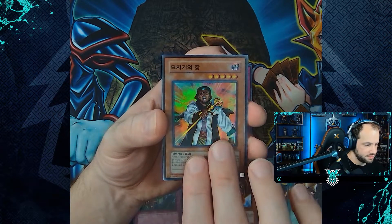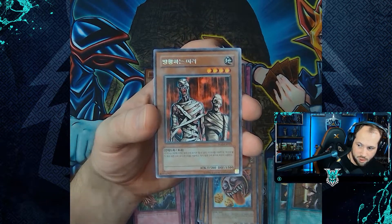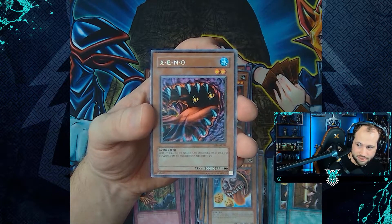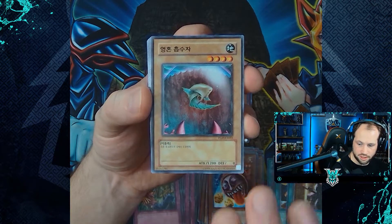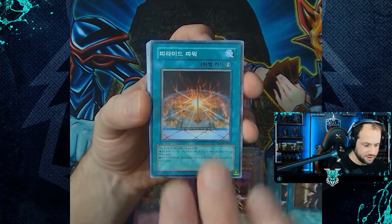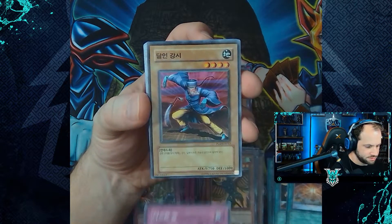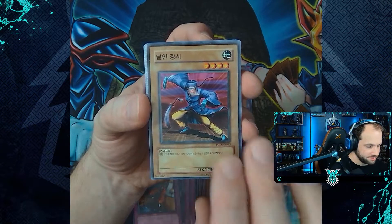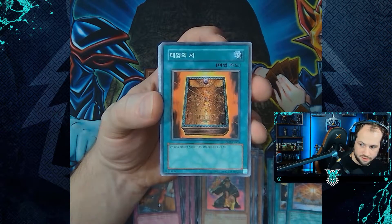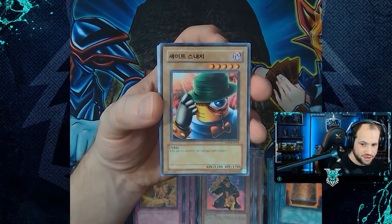Our first super rare is Gravekeeper's Chief. We also pull the rare of Wandering Mummy, rare of Jowls of Demise, Soul Eater, Cobra Man, Pyramid Energy, Bird Face, Trap Dust Shoot, Master Kyonchi, Gravekeeper's Cannon Holder, Book of Taiyu, Bottomless Shifting Sands, and Shape Snatch.